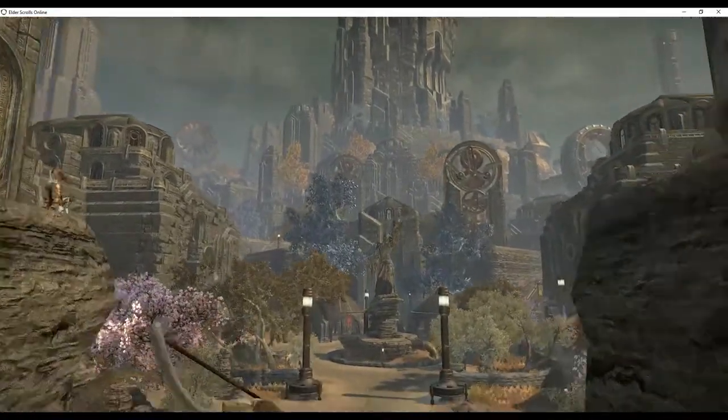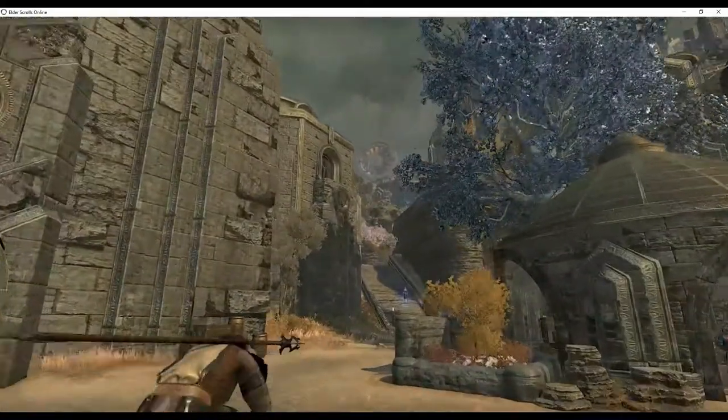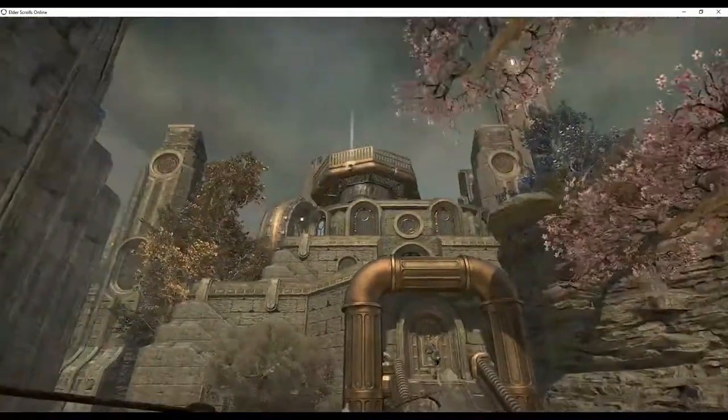The Sky Shard is not far from the entrance and usually takes just a few minutes to get to. From the entrance of the Brass Fortress, travel to the other side of the nearby plaza. Atop the left stairwell you will find the Sky Shard high atop the Sky Bridge.